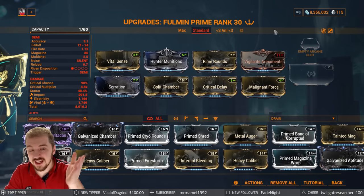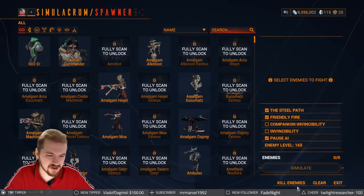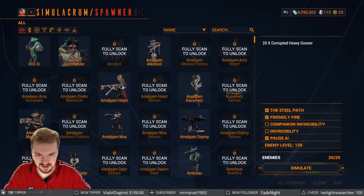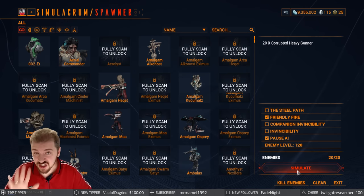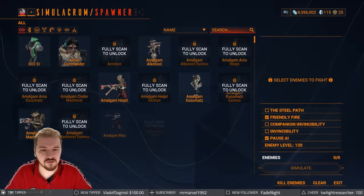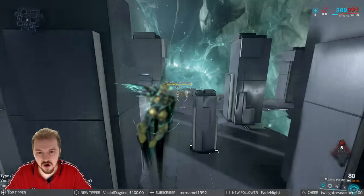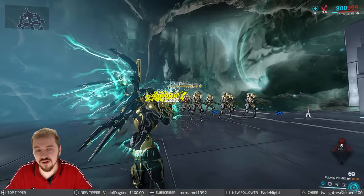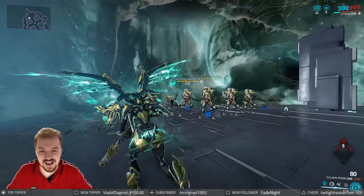We're just going to do a quick showcase of what the standard build can do against some level-appropriate targets. Let's knock it down to 120 and take off the Steel Path modifiers — none of those mods are expensive. If you have trouble with Serration, simply leave two ranks from the top to save on endo cost. Level 120 Corrupted Heavy Goons — we're going to go for a headshot. If you don't know why we go for headshots in Warframe, the cards have a full and detailed guide on critical chance and critical multiplier.